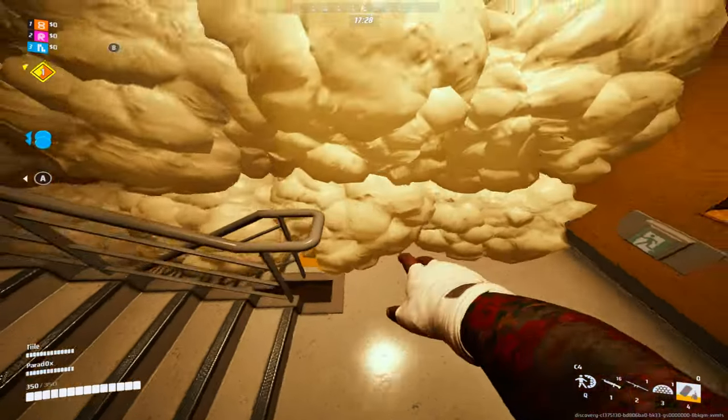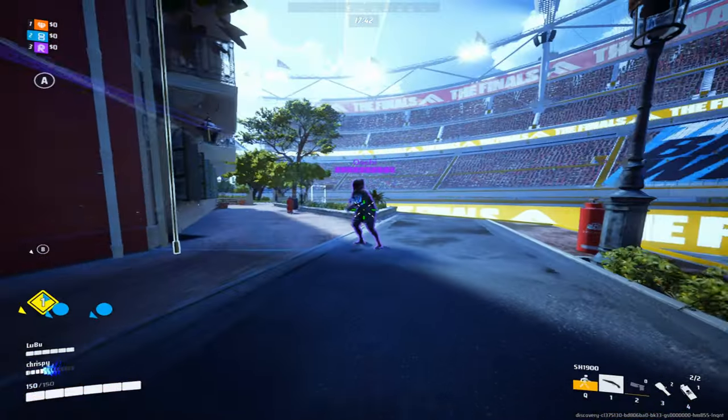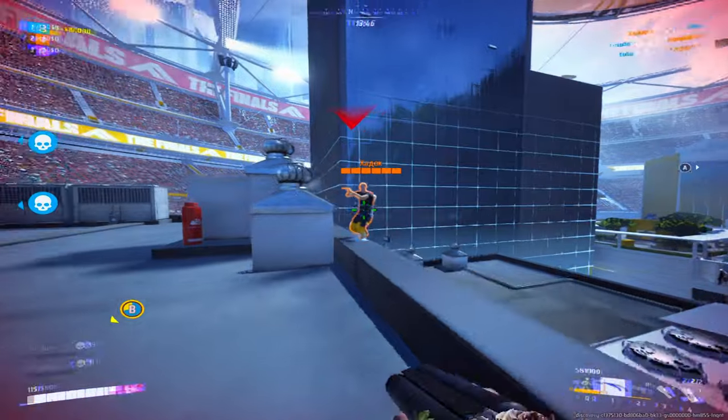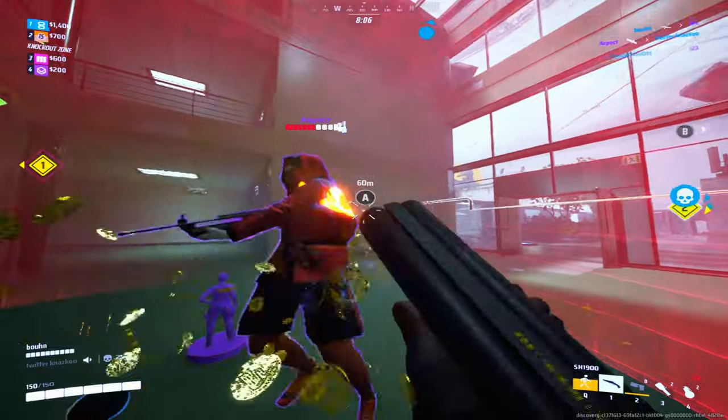You can place goo in order to completely block off a flight of stairs. Hands down the easiest way to play the light class right now is to go for double barrel, as you have the ability to one-tap lights and two-tap mediums and heavies if you are close enough.